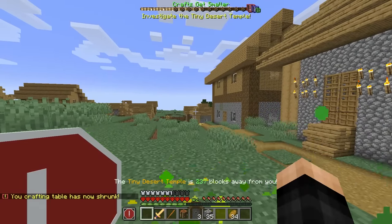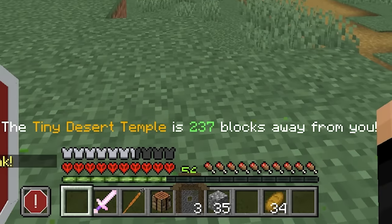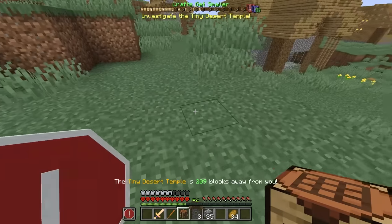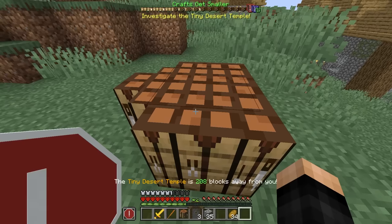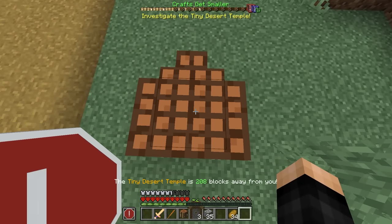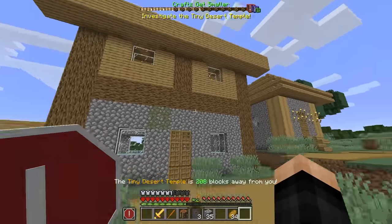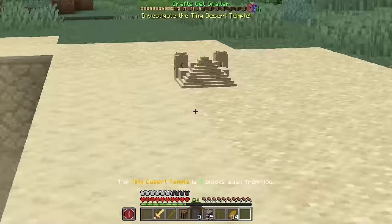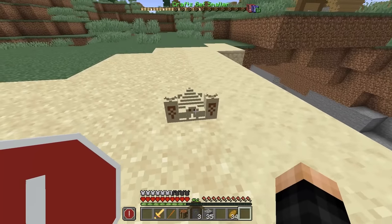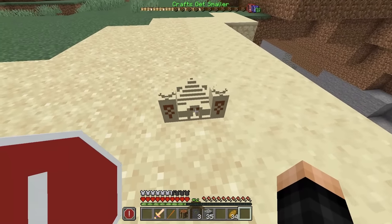My crafting table has now shrunk and now there's a tiny desert temple 237 blocks away. It is this way! What's the new crafting table? It's kind of getting smaller but at the same time it's getting bigger — it doesn't make any sense. But we're in a bigger world. Let's get to the temple first. Look at that — it's literally a tiny desert temple. If it's a tiny desert temple, how do we get inside? Do I right click? Oh, that worked!